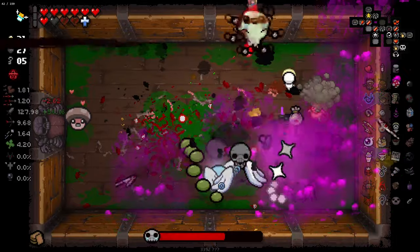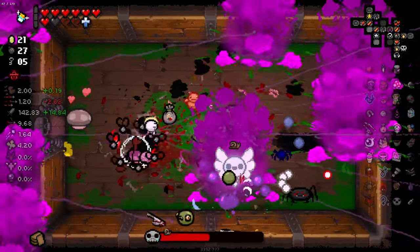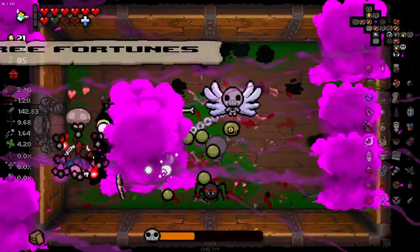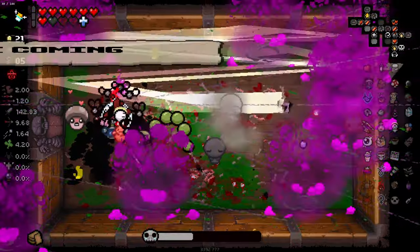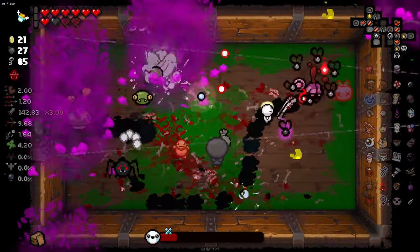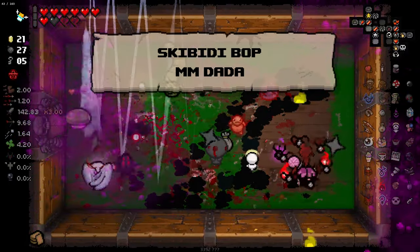I lost a lot of my fire rate there. Don't teleport me out - if I get hit and my cards teleport me out, I'm going to be a bit mad. But I'm also not going to drop the trinket, because that's the coward's way out. What is this star that's bouncing around at a billion miles an hour? I don't know how to keep track of that. Skibbity-butt. What the fuck?